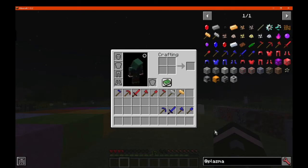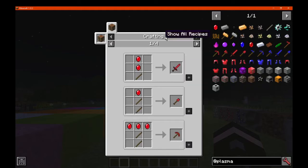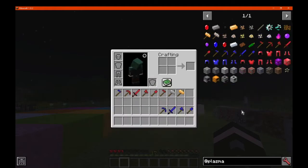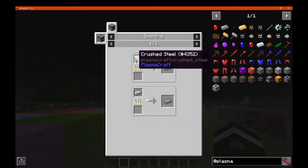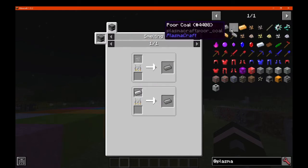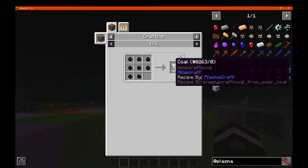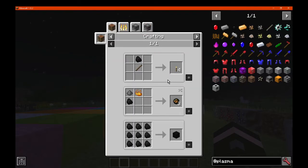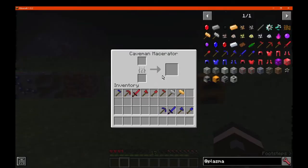First up, we'll go with the materials or components. You've got ruby gems, which come from ruby ore, which you can use for tools and armor, along with making the electric macerator. We've got steel, which you just need to smelt an iron ingot in a furnace. You've got poor coal, which I assume is just one-eighth of coal if you want to split it — there's no recipe shown, but I assume you macerate it.